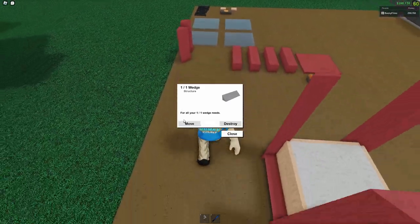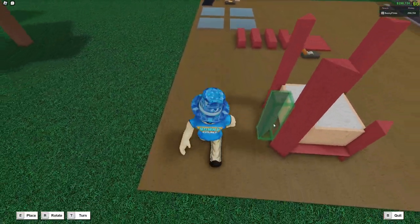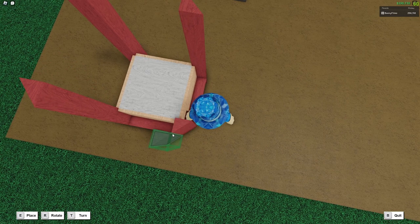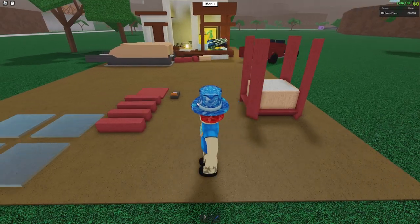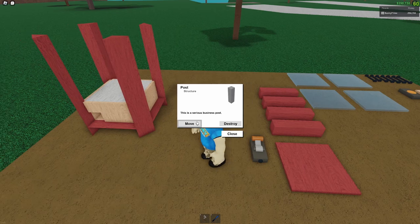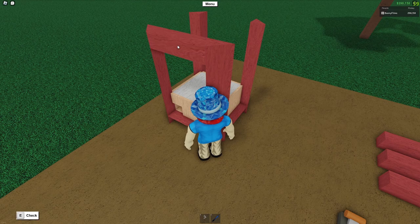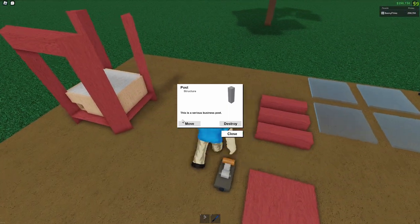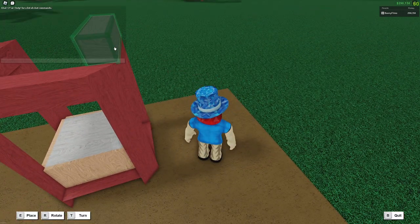One more corner left — let's rotate and place, and this is what it should look like. Now we're going to build the roof, which is quite simple. We're going to take a post and place it in between the two wedges as high as you can. We're going to repeat that for the three other sides of the machine by placing them in between the two wedges like so.